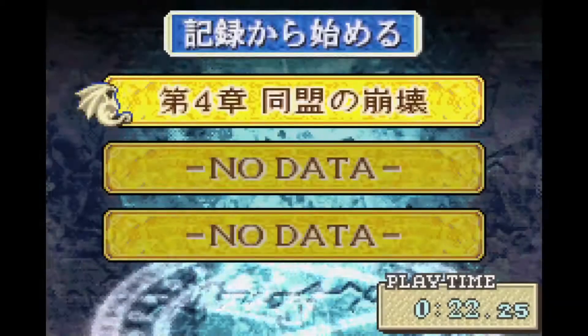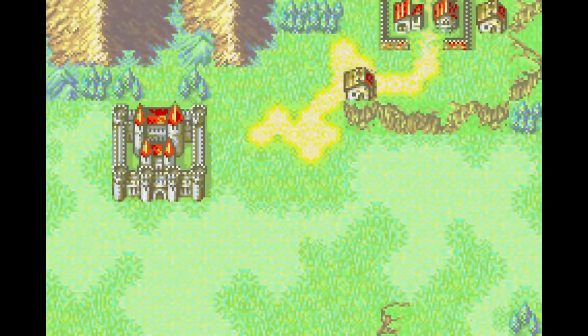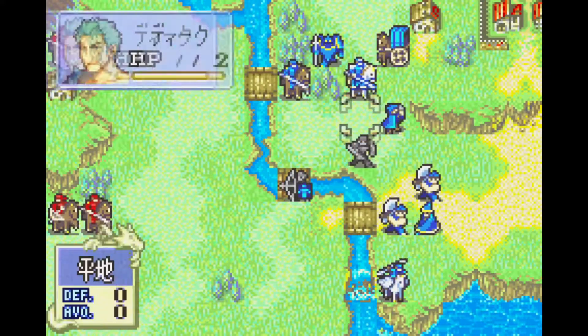Hello there! Welcome to chapter 4 of my Fire Emblem 6 low turn count playthrough. The first thing to note here is that we have to wait for Narcian to move before discussing advanced RNG, as it would otherwise change the final enemy phase of the chapter.